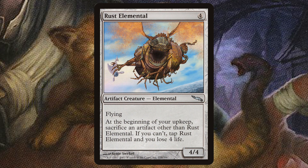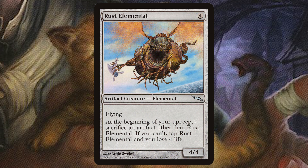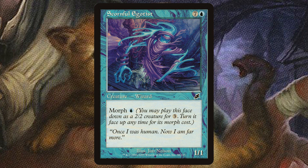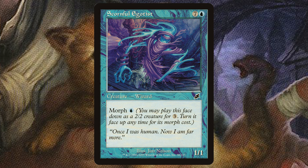How about Rust Elemental? At the beginning of your upkeep, sacrifice an artifact other than Rust Elemental. If you can't, you have to tap it and you lose four life. But you get a 4/4 flyer — and it's tapped. That's so exciting. Or how about Scornful Egotist for eight mana — eight cards from Fateful Handoff — and our opponents get a 1/1. That is super sweet of us, and they should be very appreciative of this gift that we're handing them.